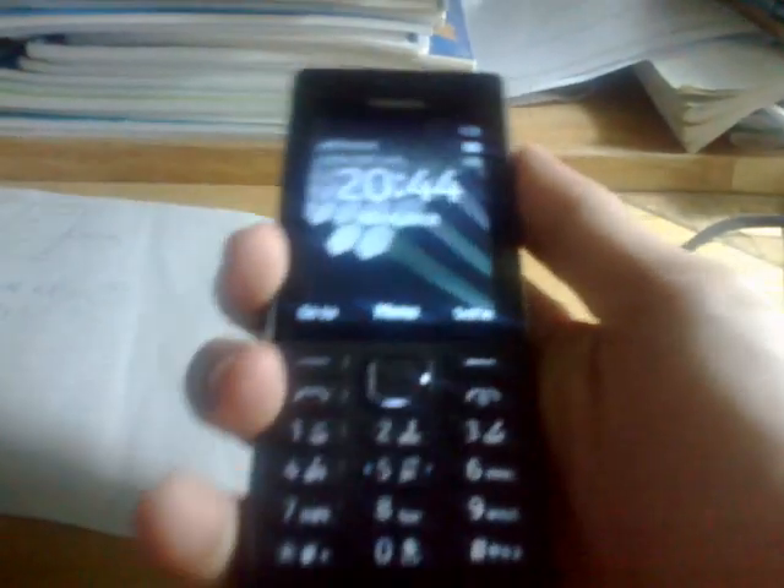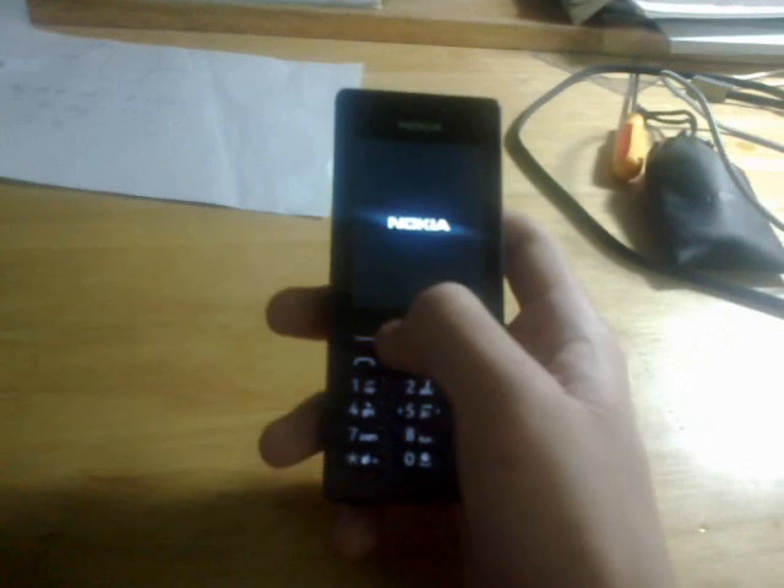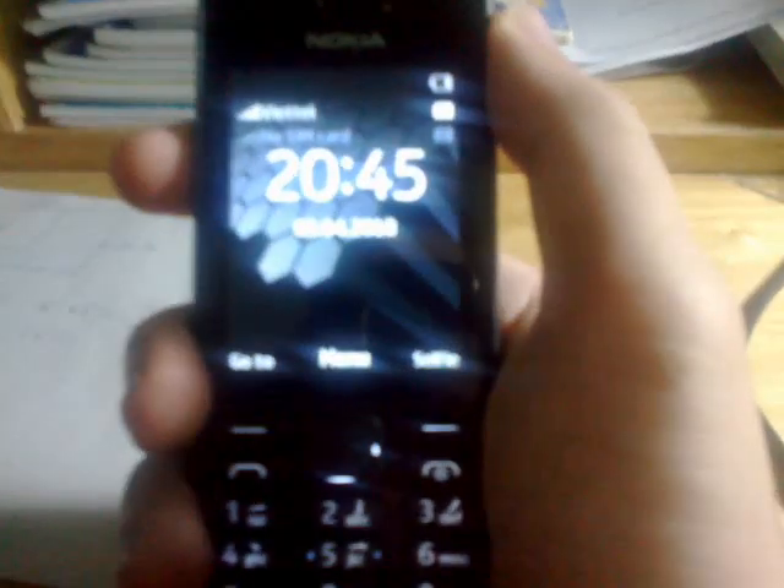Have you guys ever wondered what my main phone looks like? Right now it's the Nokia 216 Dual SIM by Nokia — well actually by HMD Global. I only use one SIM, funny enough. The booting time is really fast, only takes about 12 seconds. And the welcome sound... well, this is what the home screen looks like.